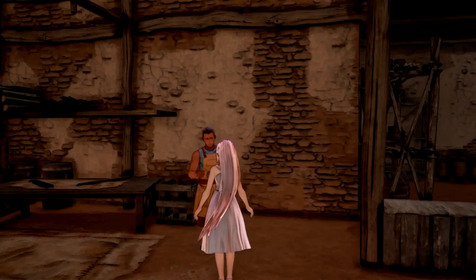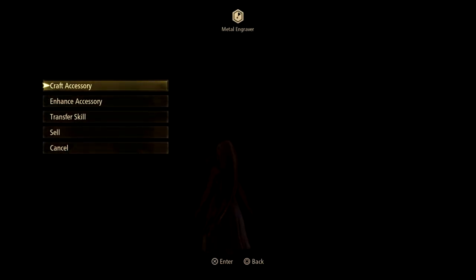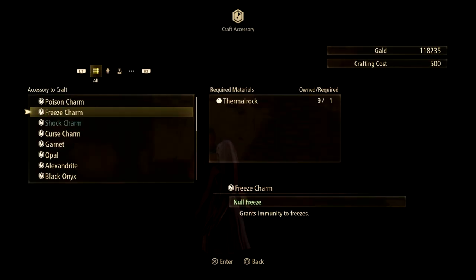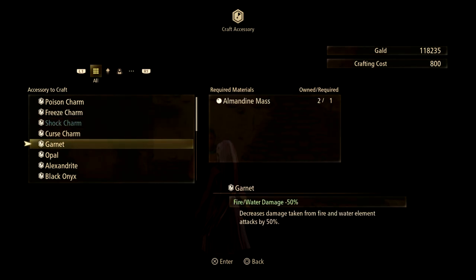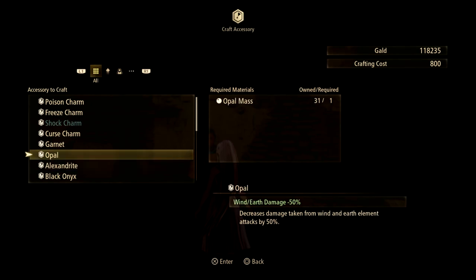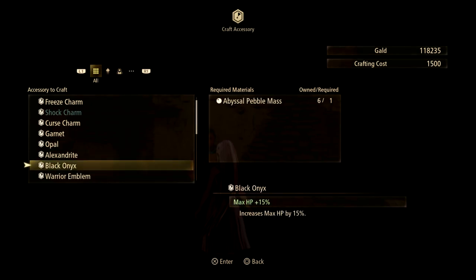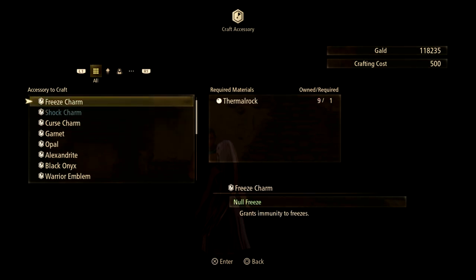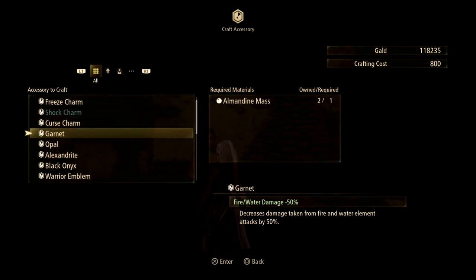So crafting accessories — when you first get access to this, it's pretty early in the game. I don't remember exactly what point, but you do get access to it. At the very beginning I wouldn't mess around with crafting too much, just because you don't really get access to a lot of things and they aren't going to make that big of a difference.